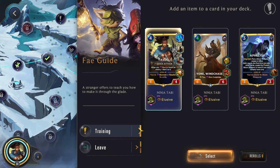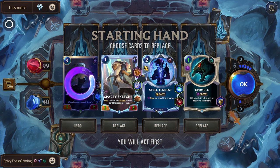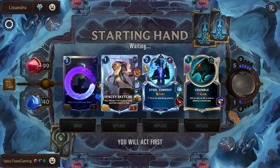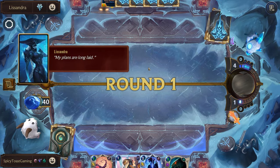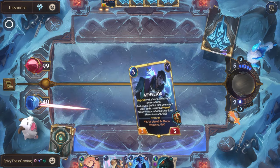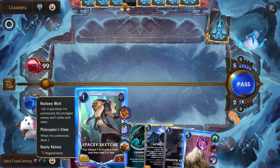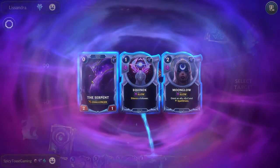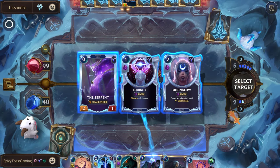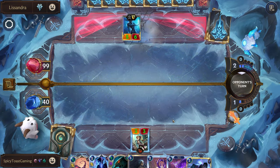There we go. Lissandra with Secrets Hidden by Frost. Give her the Shadow Assassin. We normally don't want to kill our own units, but just in case — honestly, we might just need to use this to kill their Lissandra, because letting her stay on the board is not the best. I'll play this, get rid of Aphelios — really don't care about him at all. Silence and followers — not bad, but I think we'll go for an extra unit. Of course we drew Secrets Hidden by Frost.